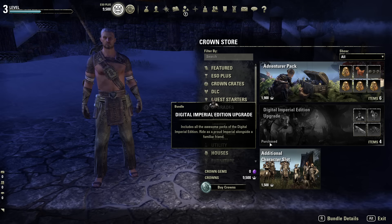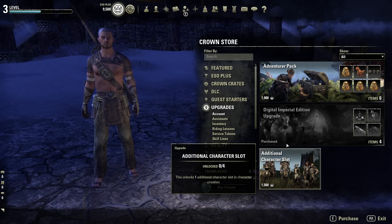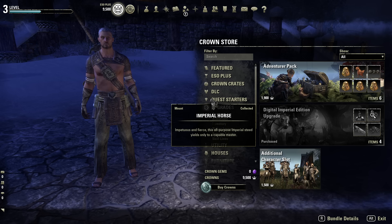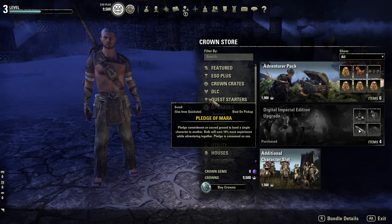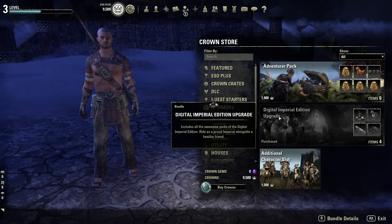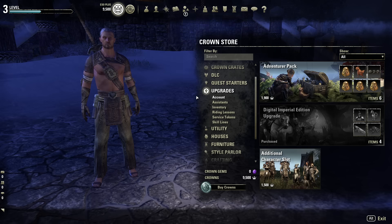There's also the Digital Imperial Edition upgrade — you get the Imperial Race to play in any alliance, a horse, and the Pledge of Mara so you can get married and earn XP together with your spouse. Additional character slots are also available for 1,005 crowns — about a one-month subscription. So that's under upgrades.